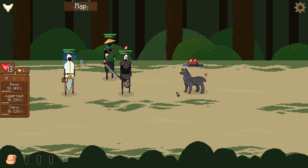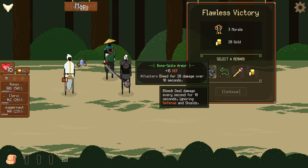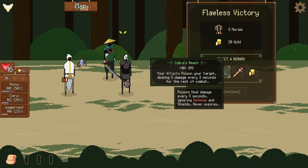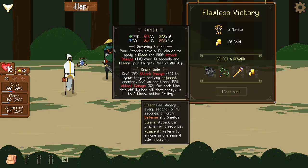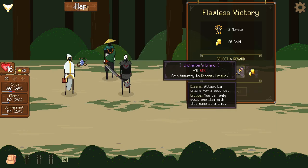The little wolf enemy is going down pretty easy. We're finishing off with perfect health — not bad. We got some more items to play around with. We've got Bone Spike Armor: 15 defense, attackers bleed for 20 damage over 10 seconds. We've got Cobra's Reach: your attacks poison your target, dealing 5 damage every 3 seconds. Since the Ronin has a 10% chance to proc bleeds, we probably want to put Cobra's Reach on him.